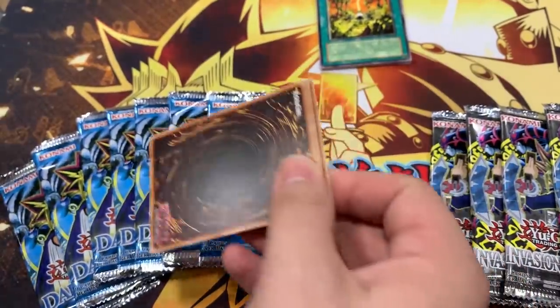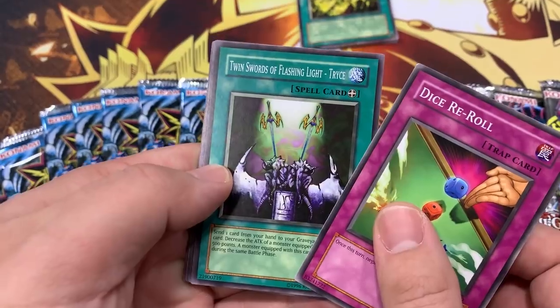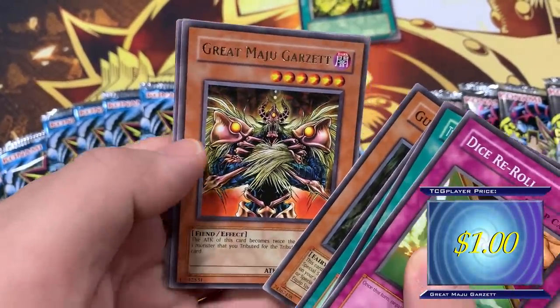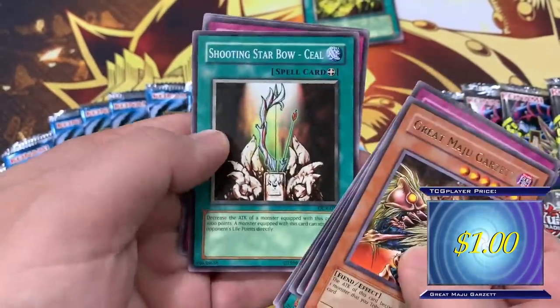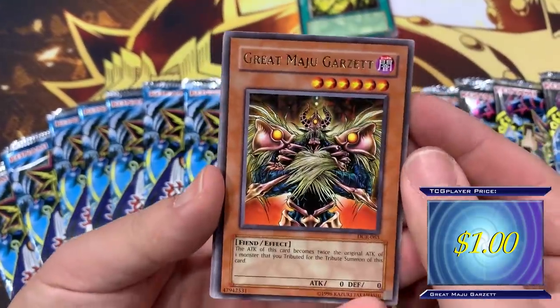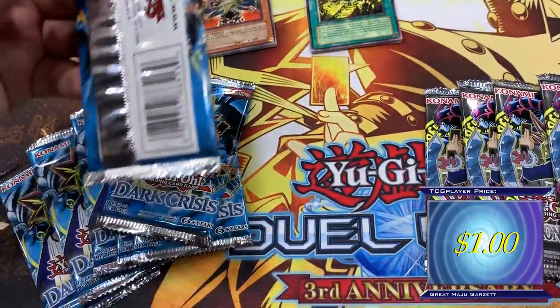Next pack, this is Dark Crisis. Dice Reroll — oh man, I love the classic cards. Twin Swords, Flashing Light Trice, Spell Reproduction, Guardian Elma, Great Mahu Garzette — actually a very popular card, gets double the attack of the monster you tribute. Shooting Star Bow, Really Eternal Rest, Dark Scorpion Chick the Yellow, Contract with the Dark Master. That is amazing. And we're definitely going to have to do a whiff on this booster pack — if we do that, we might get some better cards.